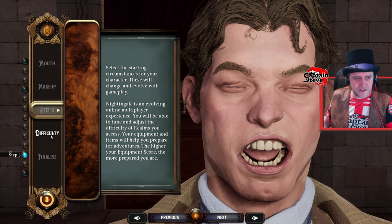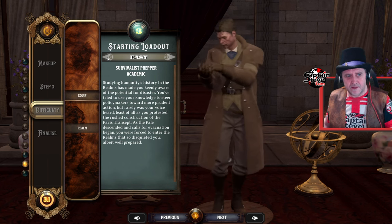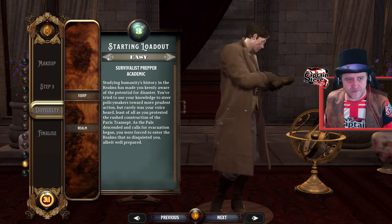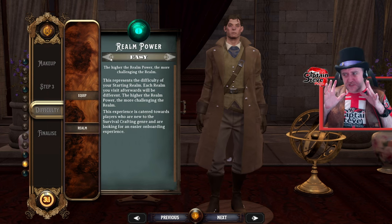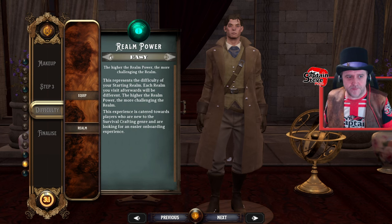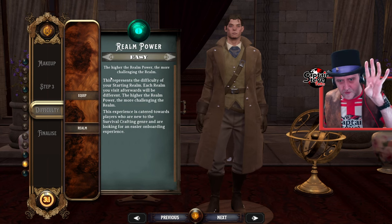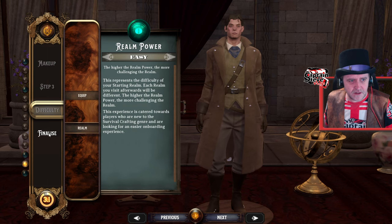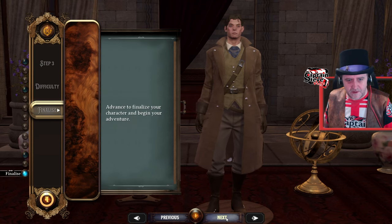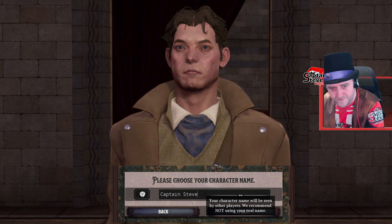We don't wear makeup either, so we go straight to step three. Select your difficulty — medium. I'm going to go as easy as possible. Survivalist and prepper, Academic — give me this as easy as I can possibly have it, mate. And realm — again, easy. I'm in this just to relax, build a quaint little dwelling, experience the world at a nice slow pace. I don't want to get mullered. I've got dyslexia, so I just want to read the tutorial, take my time. Finalise. Choose your name — Captain Steve. Play.